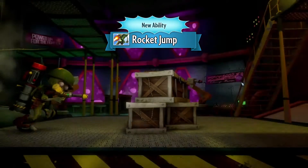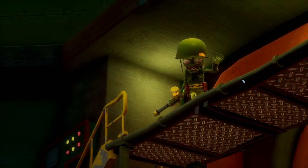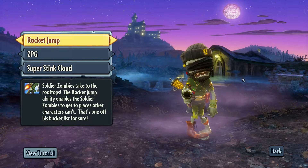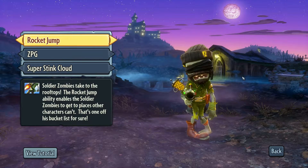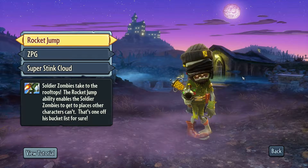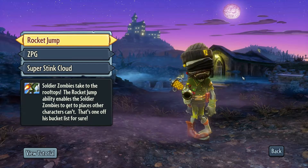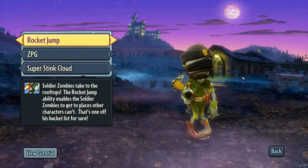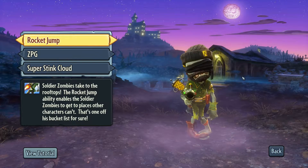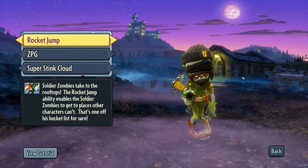The Rocket Jump is kind of similar to the Hyper mode of the Pea Shooter. Basically you can jump up on buildings, get onto the high ground, and try sniping the enemy from above. When used correctly it can be very effective in good sniping spots. I usually use it to jump out of a dangerous area — for example, if I'm capturing the garden and I see a bean bomb being deployed, I use it to get out of there.